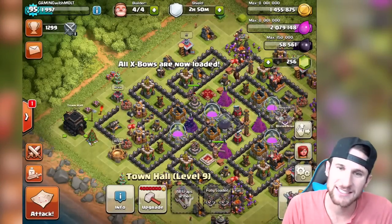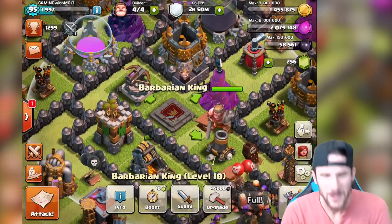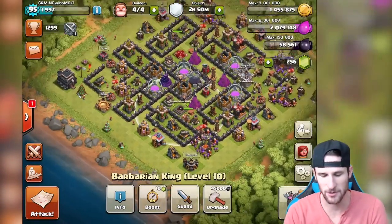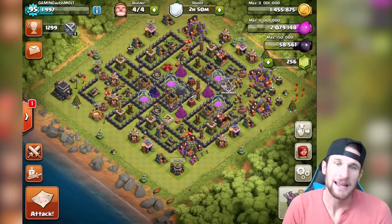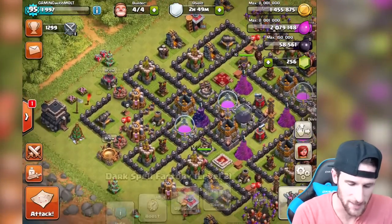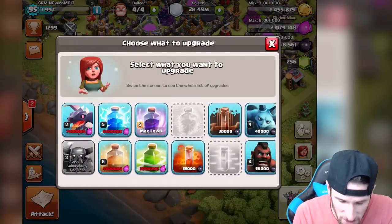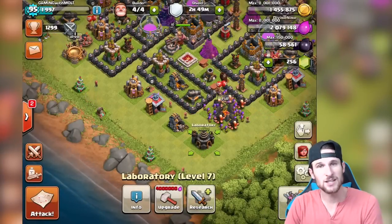I need to load up my Expos and my traps, but as you guys can see we've got a lot of dark elixir and all we need is 45,000 to upgrade our King, so we're gonna upgrade him in a second. I'm also considering researching my poison spell because we use those a good amount, but that's 25,000 so I don't have enough for that.